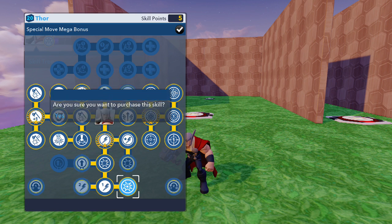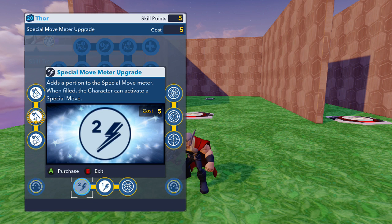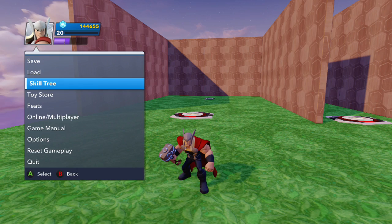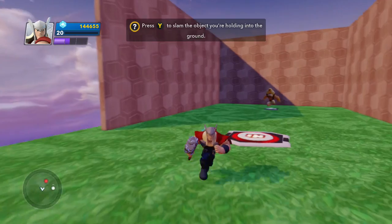Decrease the damage of Thor's lightning strike — definitely upgrading that. So we upgraded pretty much all the left side, all the right side, and a little bit at the bottom. Didn't look good for any health upgrades but it is what it is. Let's hop into the wave generator — this might actually completely overtake.